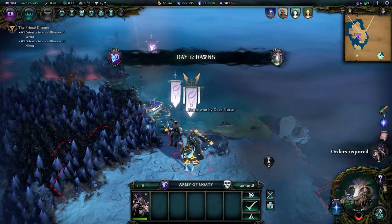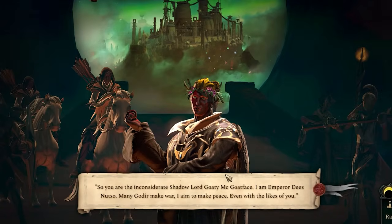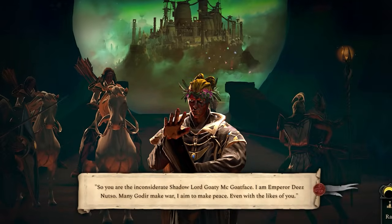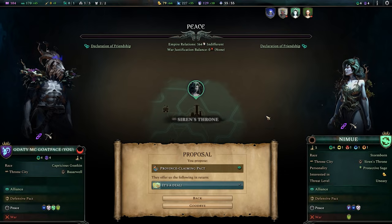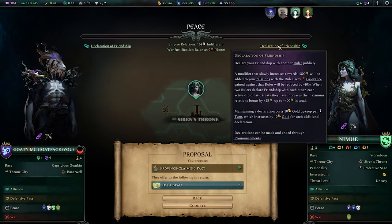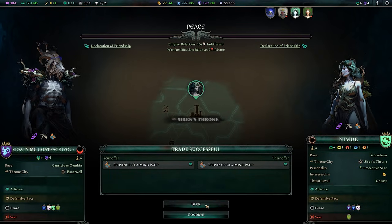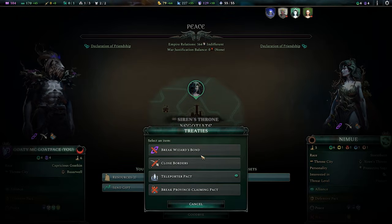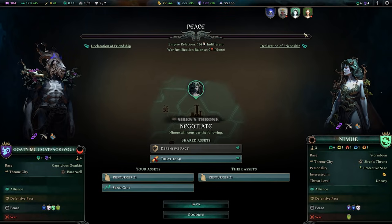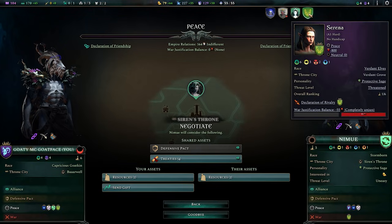Oh my goodness — it's Deez Nutso, just popped out of the underground. Instantly doesn't like me. And let's get a few more proposals now that we're both declared friends. It's a deal — all of the pacts that we can sign, all of the negotiations that we can run. For now, buddy up with this goddess and move away from this one.